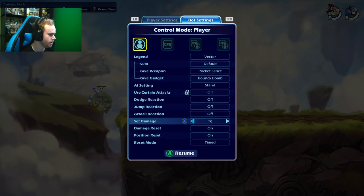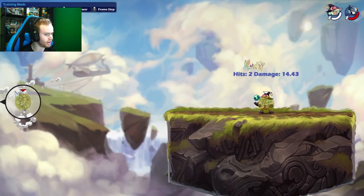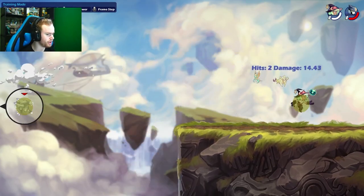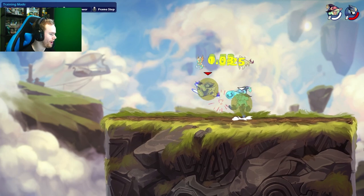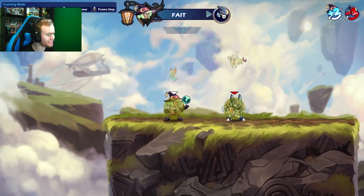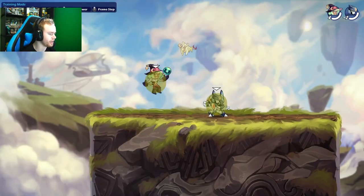You can follow up sair on low health. So you can go side light into sair — we'll talk about combos a bit later. This is your kill option that just sends forward. If your opponent is at around 160 or 170, it doesn't kill raw, but if you lead into it with a side light, it will give you a kill. Side light into sair — same input as on lance, basically.